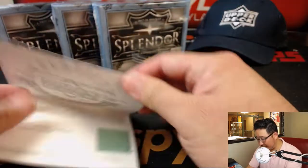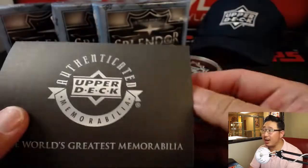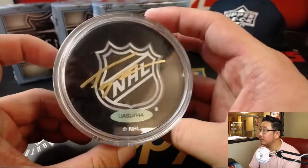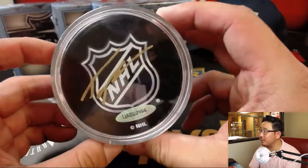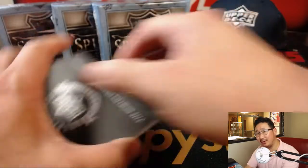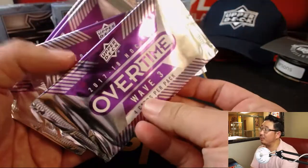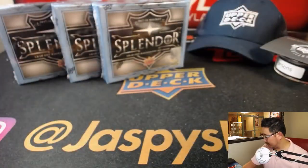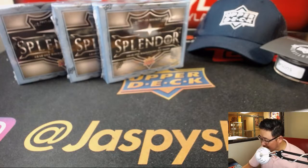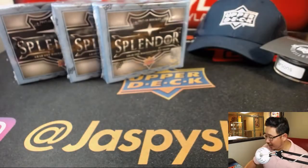Second person will get this Tyler Parsons autographed hockey puck. I believe he was a Calgary Flames prospect. And then the third name down will get four of these overtime packs — wave three, there could be autos in there. A little extra bonus for saying thanks for buying out all this Splendor.